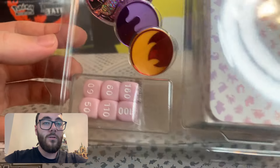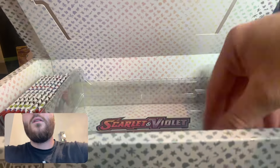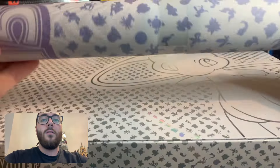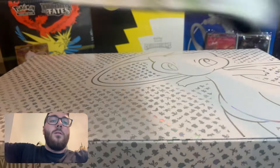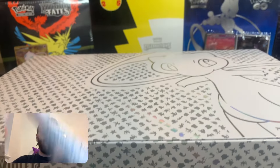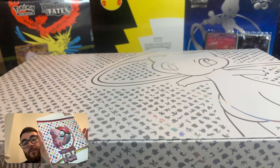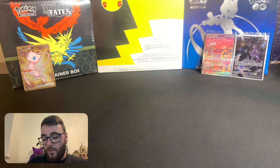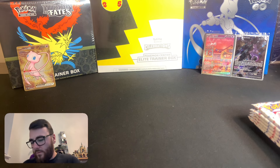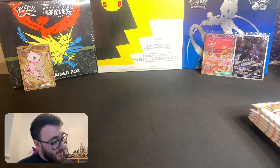Then we have the metal Mew card, which is really cool — very nice indeed, very nice card. Wouldn't mind pulling the actual version. We have the coin, deck box, dice and damage markers. I won't spend too much time on this lot because you would have all already seen it. The lovely play mat, which I'll have a quick look at — it's basically the same as the binder, which I have here.